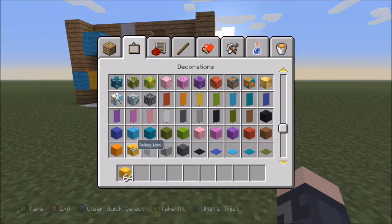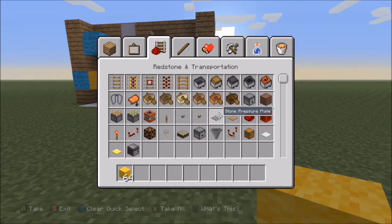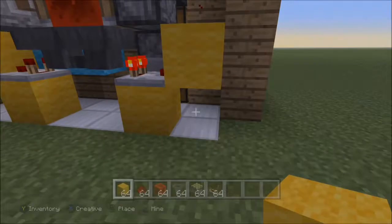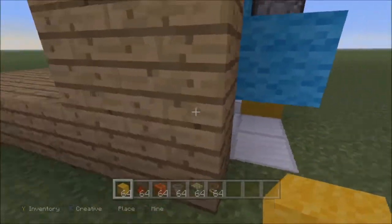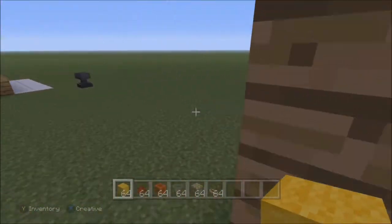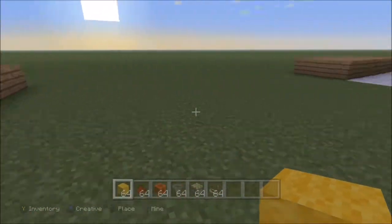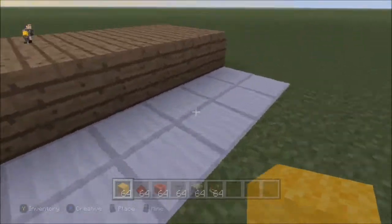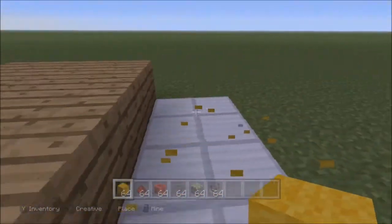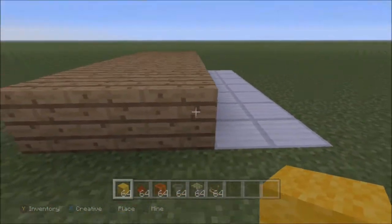Let me grab some ingredients. The first step is a basic hopper clock that you've probably seen before. The actual area behind the wall is two by seven, and the input chests and hoppers stick into the wall, but behind the wall is two by seven.